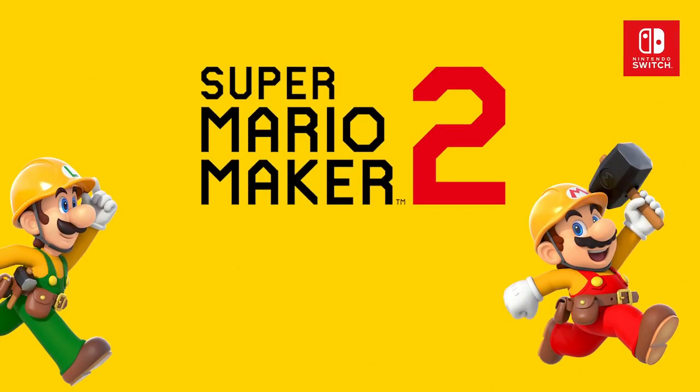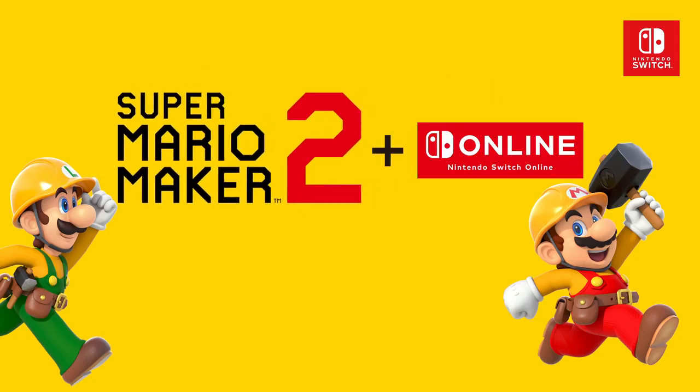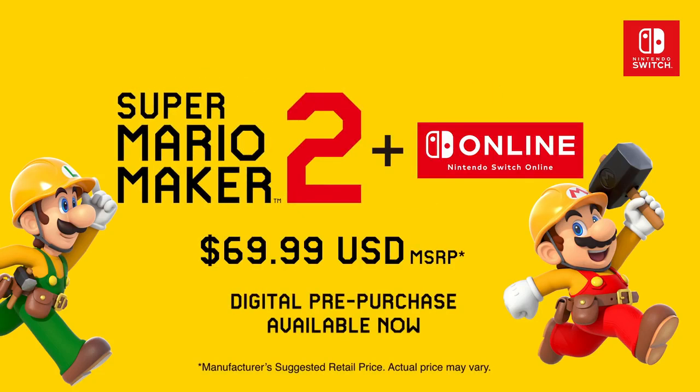If you're interested in pre-purchasing Super Mario Maker 2, we've got a couple promotions for you to consider. First, there's the Super Mario Maker 2 plus Nintendo Switch Online bundle, which is available as both a physical and digital release, and includes a 12-month individual membership for Nintendo Switch Online. If you're already a Nintendo Switch Online member, these 12 months will stack on your current membership.